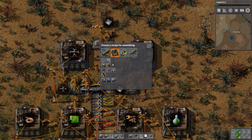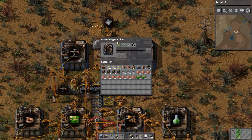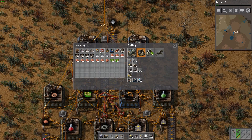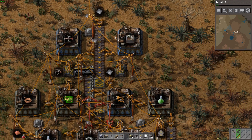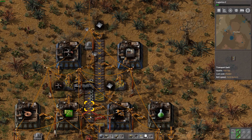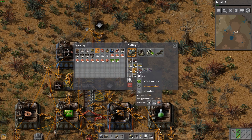Let's go ahead and put in the recipe — this is again the assembly machine 1 recipe. Green circuits are handled. Now we have to worry about our iron plate and the iron gear wheels. For iron plate, that will be the easiest thing to solve because we have the line right here. And for iron gear wheels, let's go ahead and just extend the line up a little bit more — we'll have to make a couple more underground belts there.